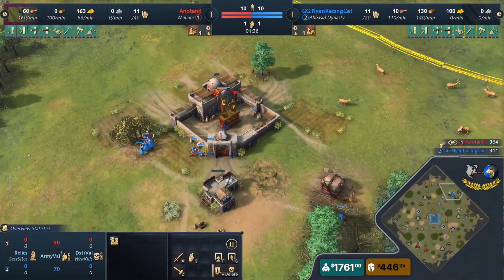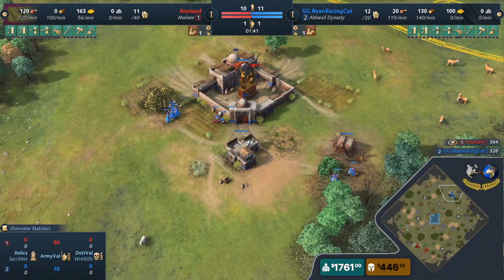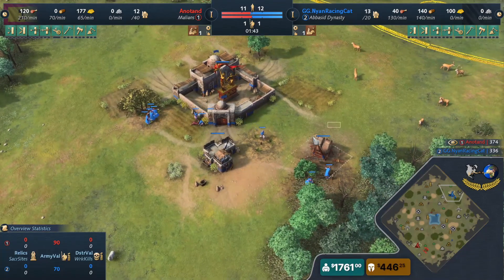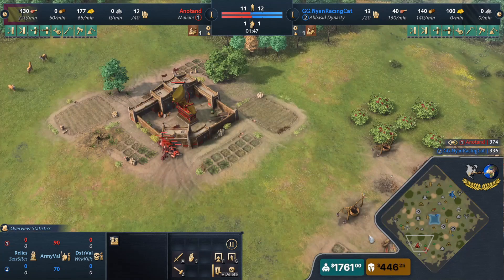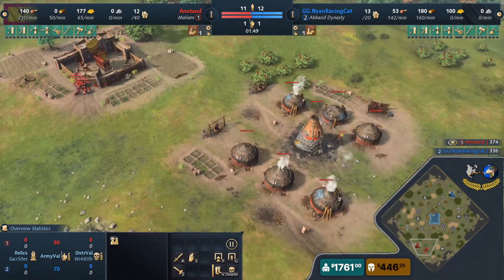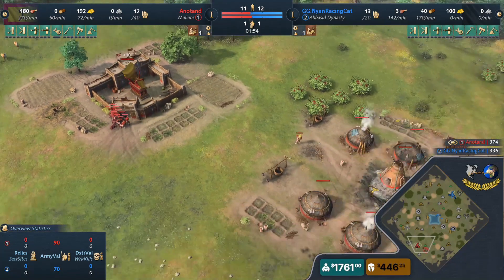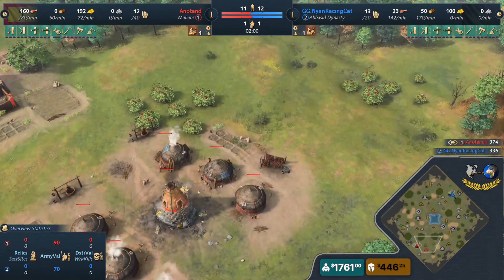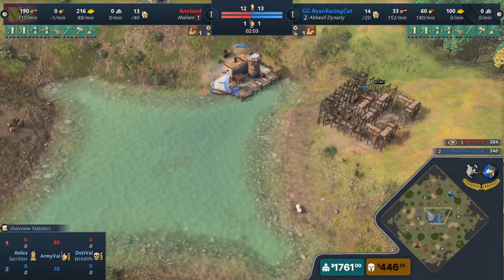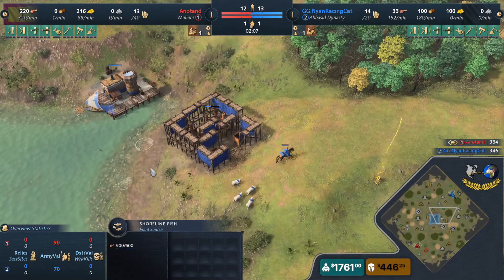Anatan spots the dock now with the scout moving by. What's his reaction going to be? He needs to formulate a plan for a timing attack on the dock because he knows this delays the age-up timing for the Abbasid, whereas Mali you're already pumping in that passive gold, sending everyone to food, and you're gonna get a quick age up here in a second.